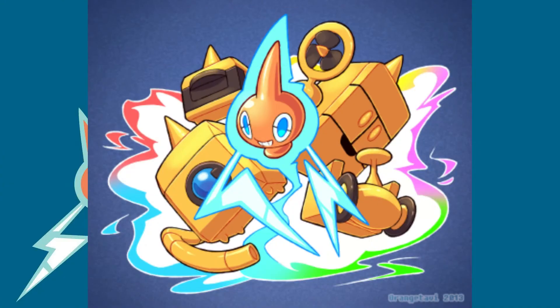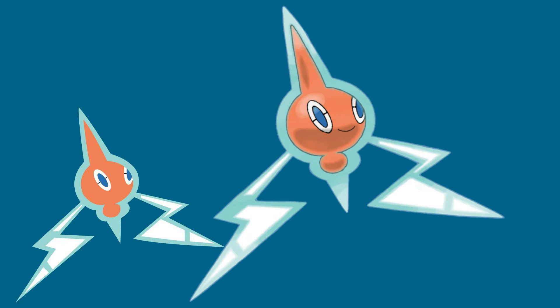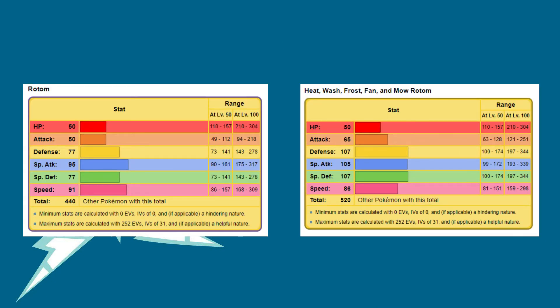Rotom is infamous for its ability to get stronger by possessing different appliances, which change its appearance and even its type in later generations. For this challenge I'm only going to use the base form of Rotom, as it tends to be weaker than its other forms.